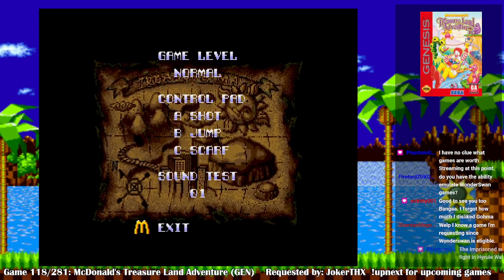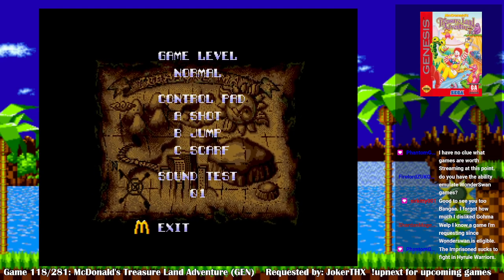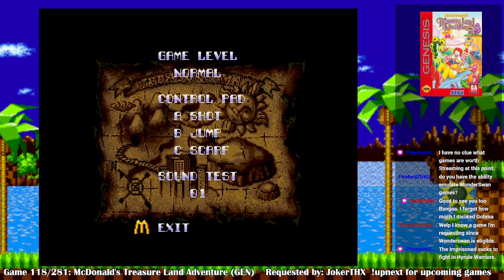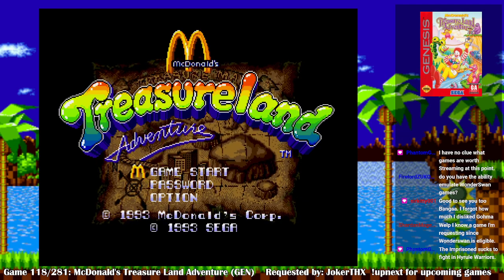I've had to fiddle around with the controls because I didn't like the default setup, so I wanted jump to be B, my magic shot on A, and scarf on C. We'll do it on normal mode. Let's just go right in.